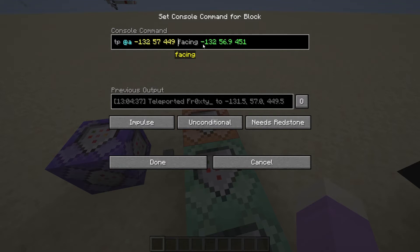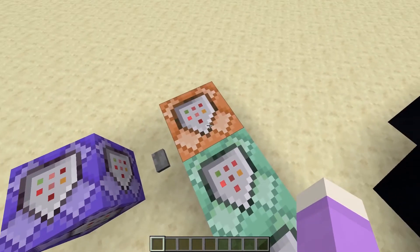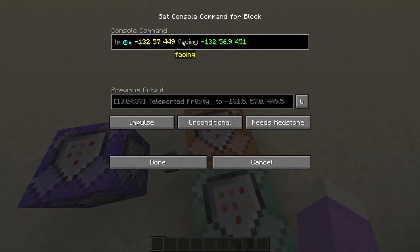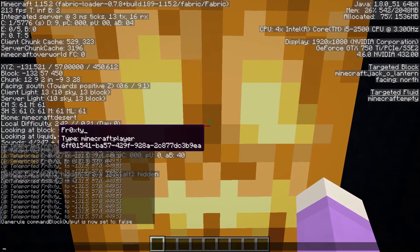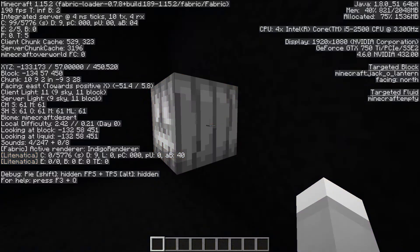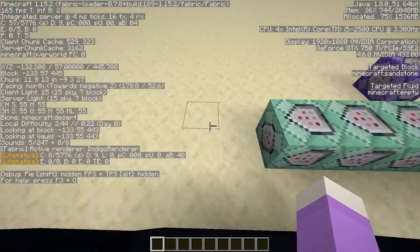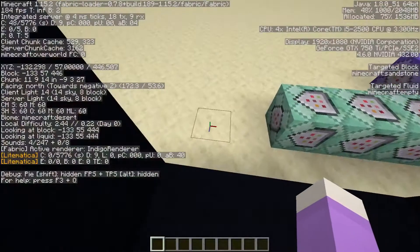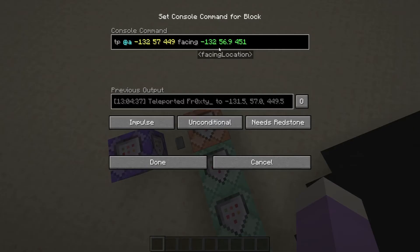You just want to TP the player to the middle of the block so it looks nice. There's an extra string here - 'facing' - which states that this coordinate is where the player will face. The coordinate after 'facing' is where the player will be looking. You can see 'looking at block' and then the coordinate - it's the coordinate of the block you're selecting, shown by the outline around it. Copy that coordinate and it will make the player face the jack-o-lantern.